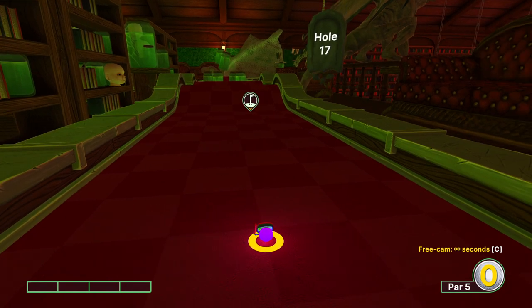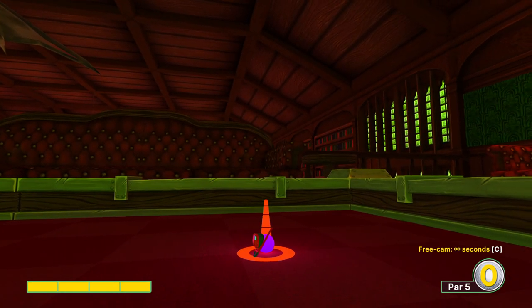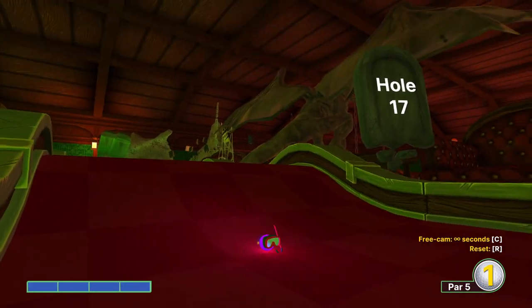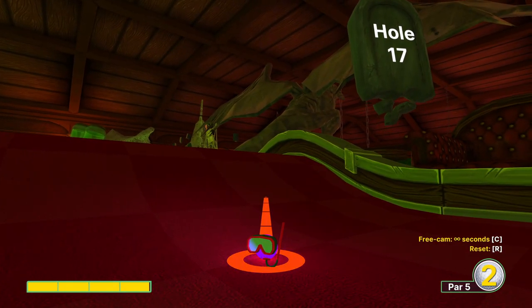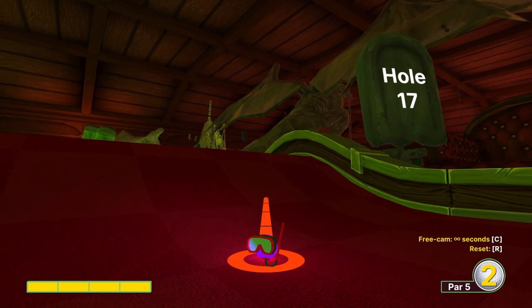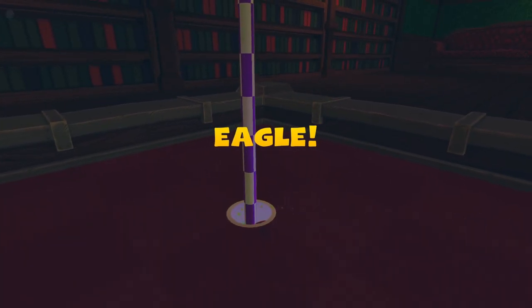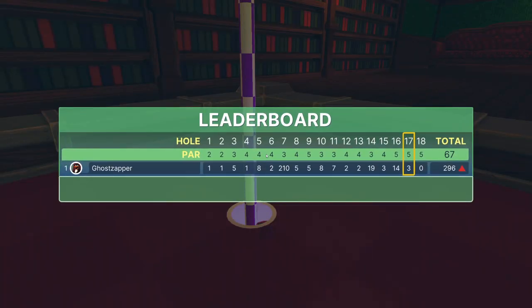Hole seventeen — two is possible. I used to use the same shot over and over with the cobwebs to get down, but my recommendation is just to play the hole normally. If you want to see a crazy flashy two, we go off that particular buckle and then on the second shot take a little bit off — two tiles up this hill, aiming right here, and bounce off this wall. Obviously this is not the recommended shot; just play the hole normally.